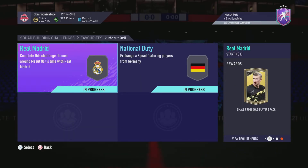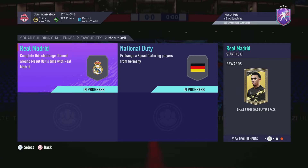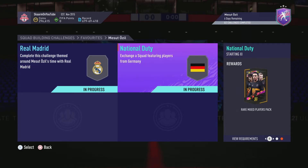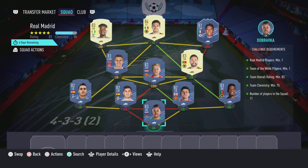This SBC is going to cost 142,000 coins to complete. You do get two tradable packs in return, though both are pretty average. The Real Madrid section costs 52,000 coins and the National Duty section costs 90,000 coins to complete.